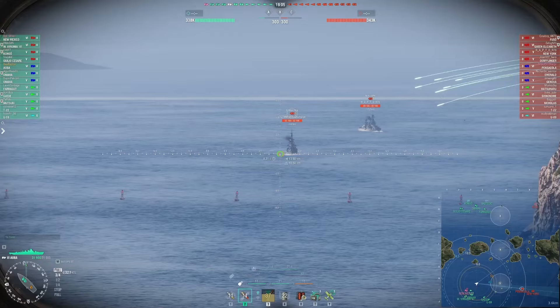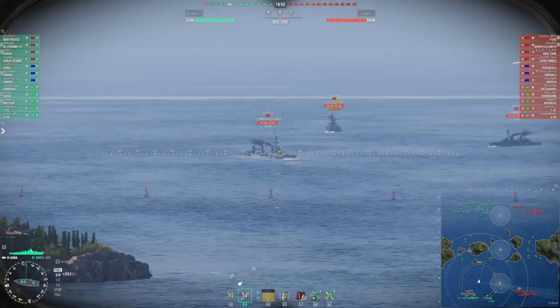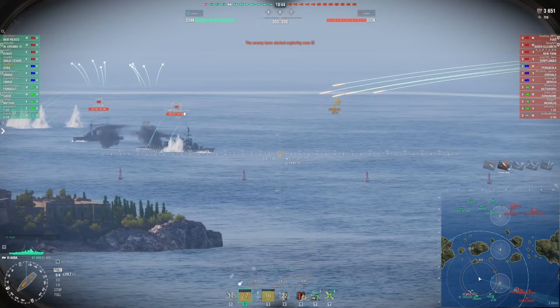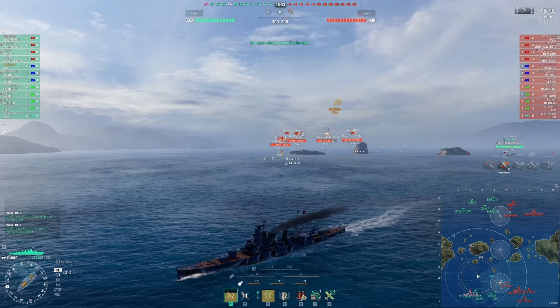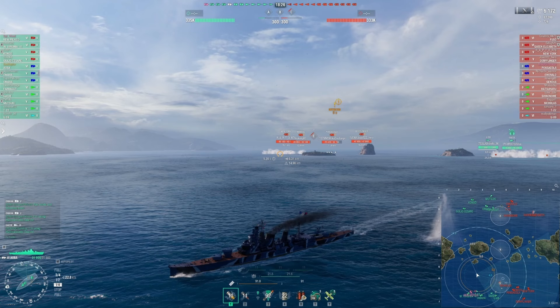Pushing up very quickly, the first thing I come across is an enemy Pensacola. As an Aoba, I am excited to see this guy. I have AP loaded, just waiting for him to turn. He's already kind of doing it — yes, little Pensacola, show me all your soft juicy bits. He turns back in and I don't get a ton out of that salvo, but I get some good full pens — four out of six on target. Then a destroyer pops up and suddenly that is my new priority. I pushed up, but at the first opportunity I turned out, guns looking back over my shoulder, kiting away.